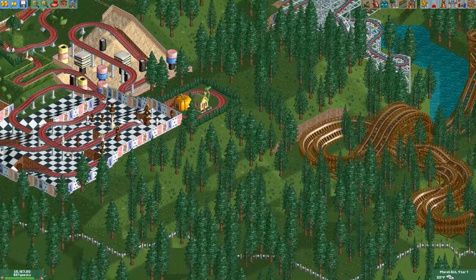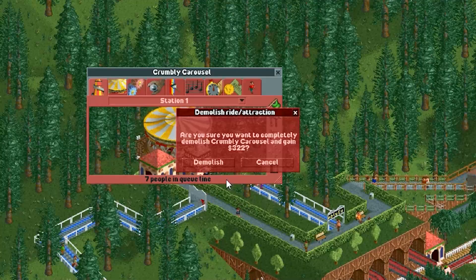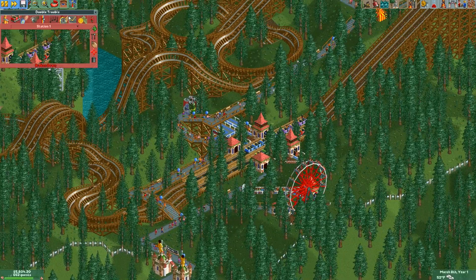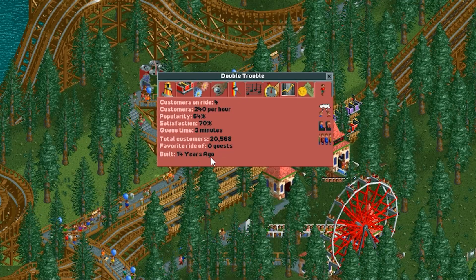I guess the story behind this level is that every ride is really old. But this carousel is really annoying — get out of here! Just gonna get some money back for those paths. So anyway, we've got this old rundown coaster here. As you can see, it was built 14 years ago.